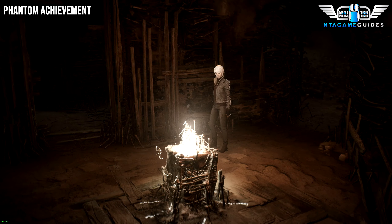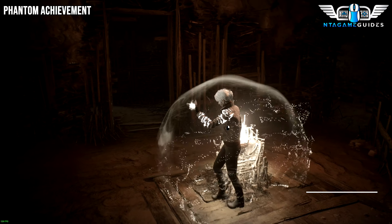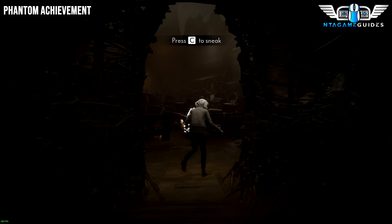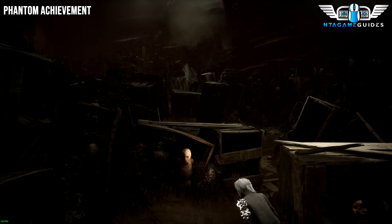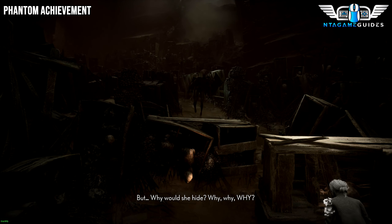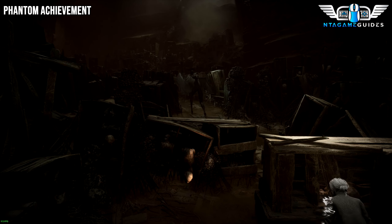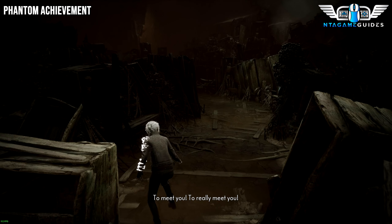Eventually during your hotel experience, you will get chased by the phantom. At some point you will get to this location — you can't miss it, it's part of the story. This is where the Phantom achievement actually starts. From now on, do not walk or run — always crouch. If he hears or sees you, you have to restart the checkpoint. I would recommend going as slow as possible because if you fail near the end, you'll have to do the whole game again. Unless you copy your save files at certain points — I'd recommend doing that. There's no cheesy way to do it: just stay crouched and be silent.